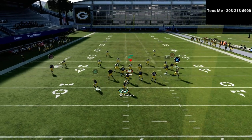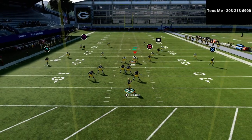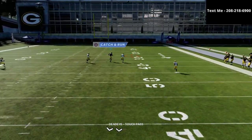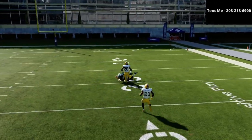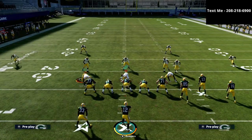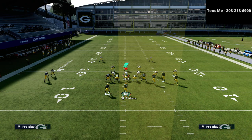We're going to use a wheel route — maybe that was what I was doing wrong. Against Cover 4 Drop, as long as you pass this up and do that little swerve catch, you should be pretty effective against it. Let me show you one other way to run this play to get open against Cover 4 Drop.